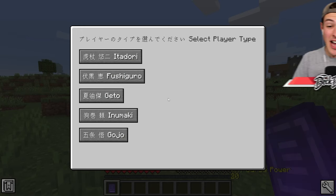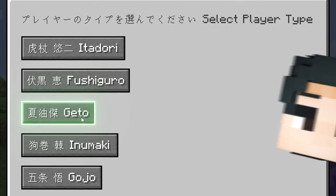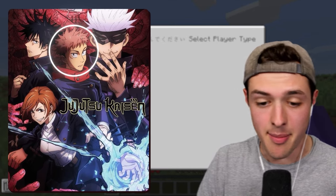To start out, I have a book in my hand. It allows me to pick from 5 different characters. There's Itadori, Fushigiro, Gito, Unamaki, and Gojo. I just started watching the anime the other day, and the only character that I really know is Itadori, so we're gonna go with him.